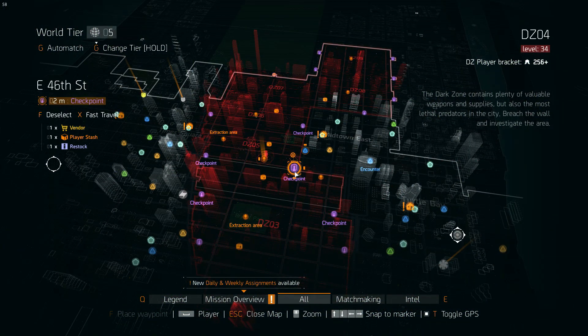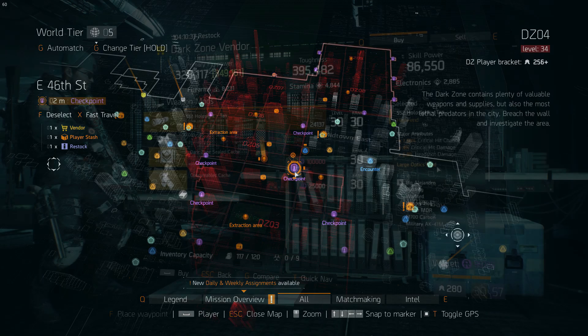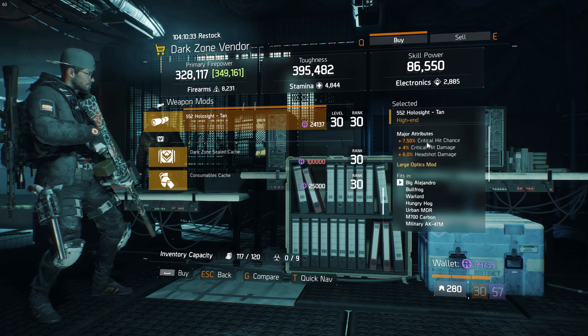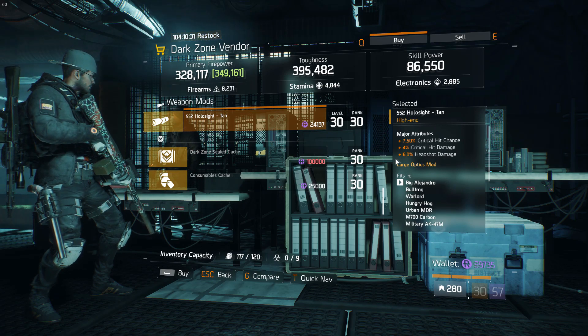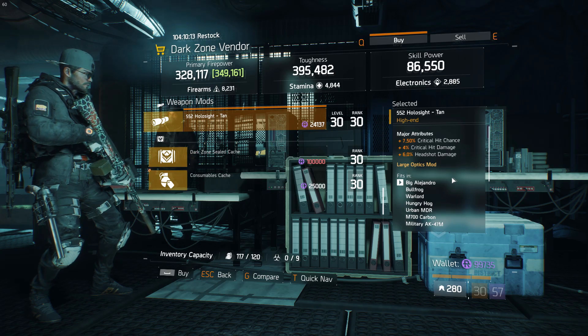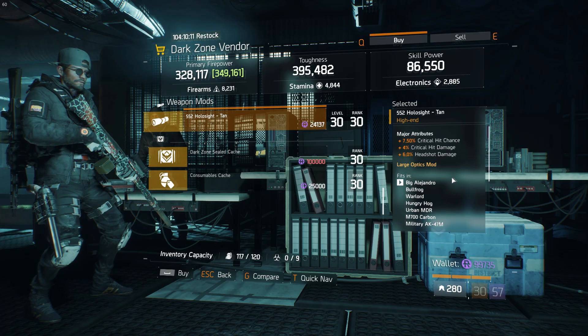Now we're in the East 46th Street Vendor. There's a really nice rolled hollow sight tan here, rolled really high with crit hit chance and crit hit damage, and it's even got headshot damage on it as well. It's worth mentioning mainly because of the high roll on crit hit chance.